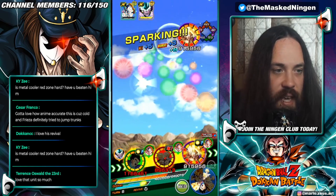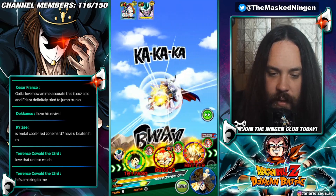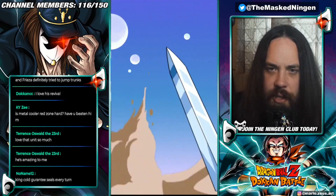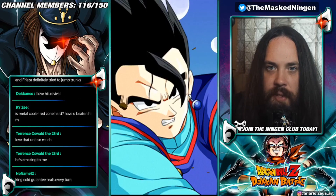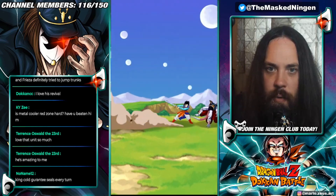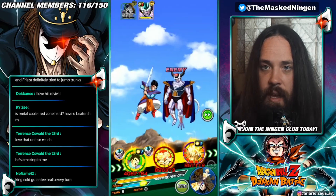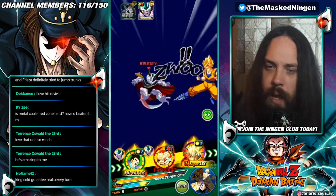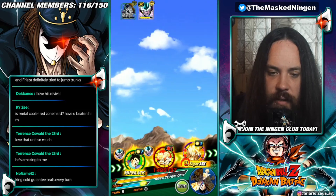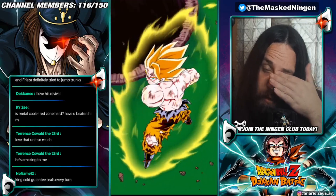Might as well just try and do as much damage as we can. I think next turn is the final turn that we're going to have the scouter effect. We get rid of Freeza and we get the additional super attack as well. Any additional damage we can take towards King Cold, I will absolutely take. I think maybe next turn I will transform Gohan, because he's going to be over 500k defense on the next turn. Bit of a shame we couldn't super attack with the STR Goku and Gohan though.